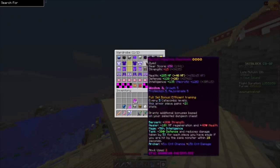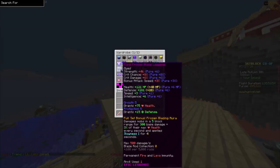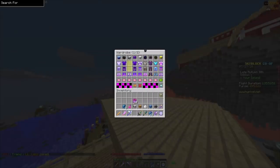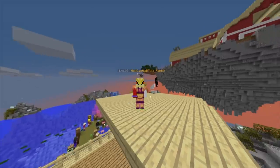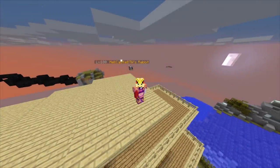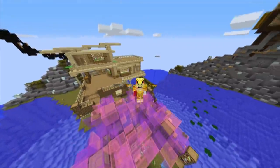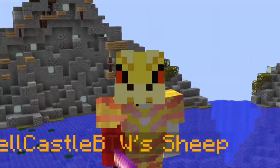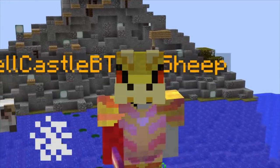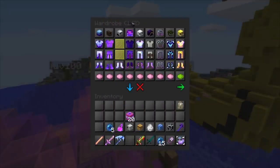Skyblock texture packs give Skyblock items custom textures. I think by now everyone has seen one of these and you either love them or hate them. There are 4 I'm going to cover today, and the ones that have custom item textures have a version for old and new Optifine depending which version you're using. Imperial's Pack is the classic pack that comes in both 16x and 32x versions — it's made by a large team and gets updated frequently to give every single item a custom texture.